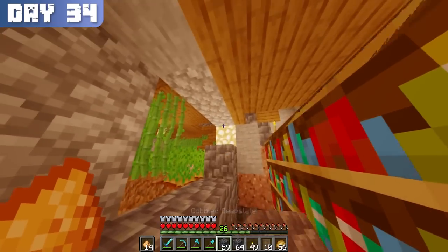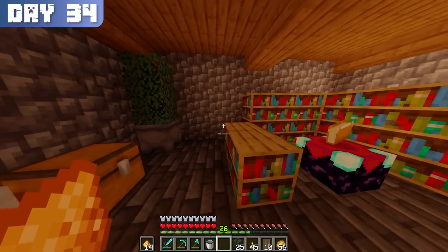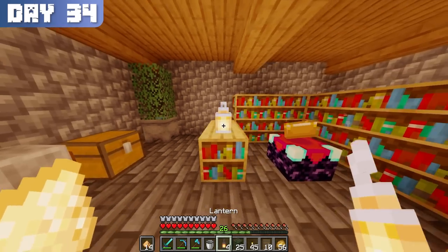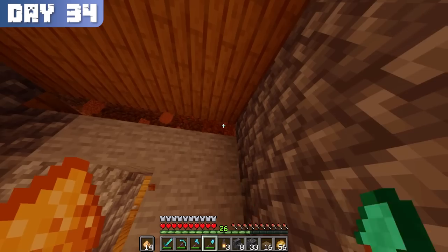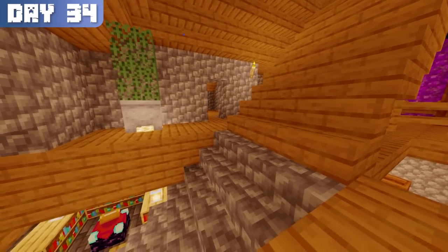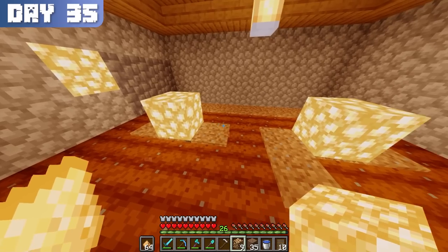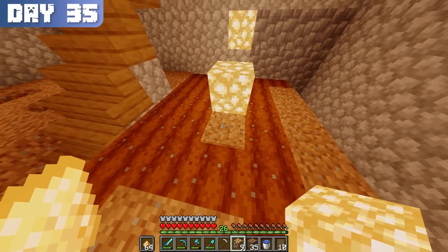In the meantime, I spent day 34 focusing on further improving my base. I completed the decorating of the enchanting room and bedroom, and converted all of the neighboring stone and dirt to deepslate. Now everything looked polished on the upper floors, but this made my farms look ugly by comparison, so I went with a new minimalist design.